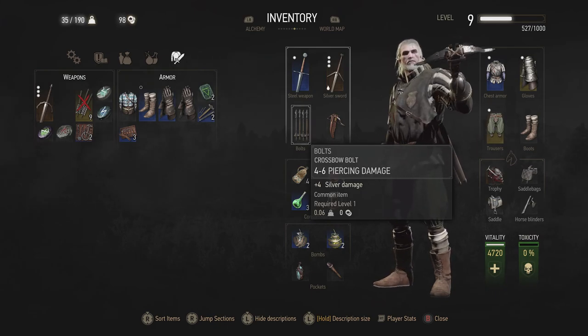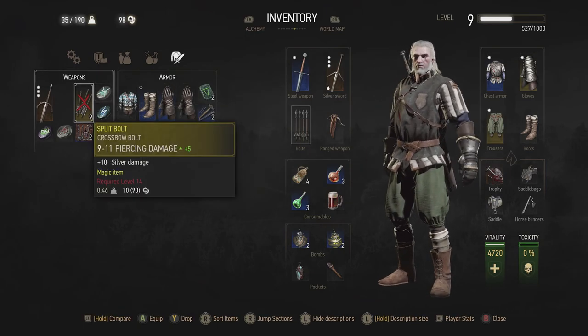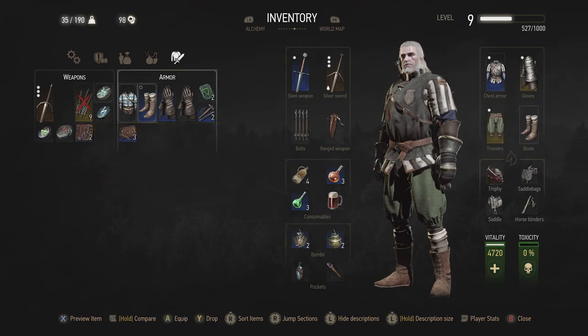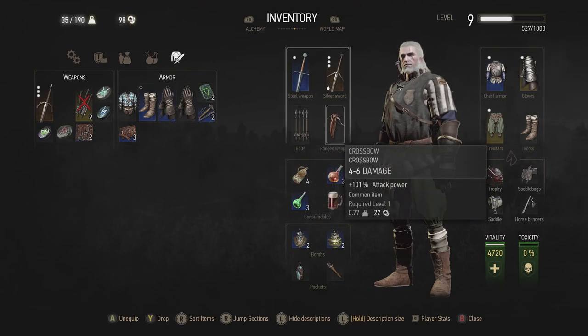These are standard bolts and you have an unlimited number of these. Occasionally you can come across other bolts to buy — I found these split bolts on a drop. However, they've got a big X on them because they require level 14 and I'm only level 9. They have a little weight but it's tiny. You can hit A to swap them over if you want to use those instead of the unlimited bolts.